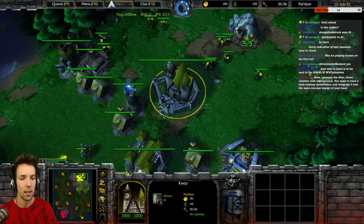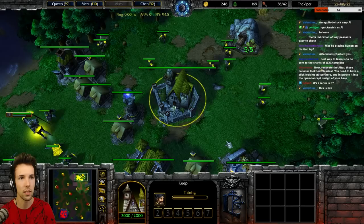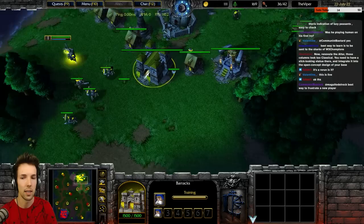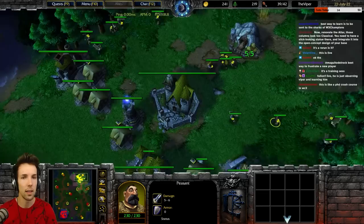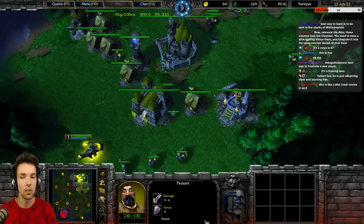Now you immediately start the mountain king. And then if you want to, you can make one more peasant now. We didn't make the peasant before because we wanted to stay on just two farms. The point of this build is to get a mountain king out as quickly as possible — investing less in early game creeping, just getting that MK out to start power leveling him. He's got some nice skills that can kill units. Now you're going to make one arcane sanctum — ideally as soon as you have 150 wood.